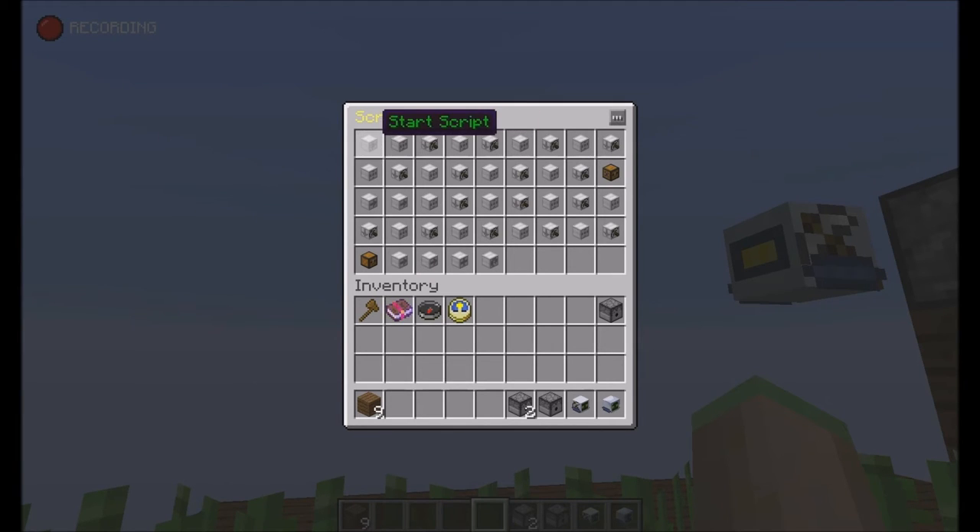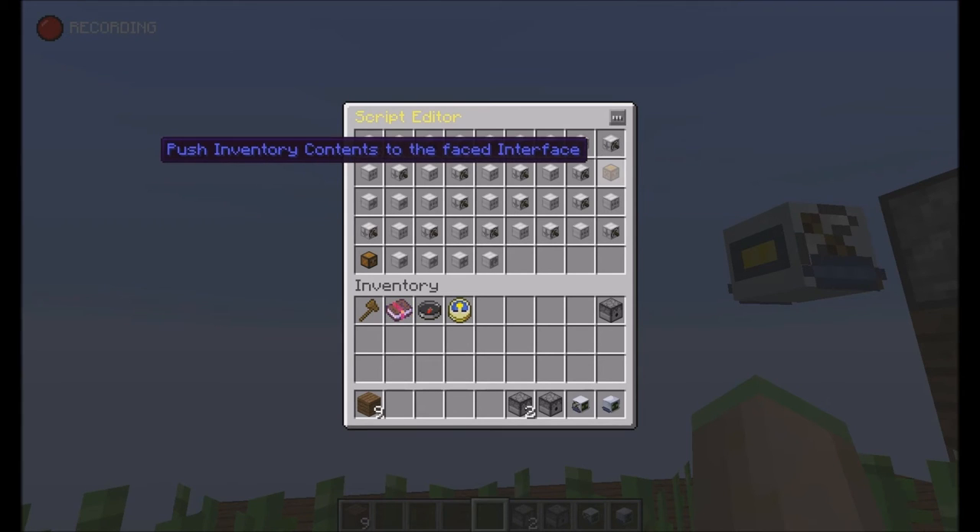All he's doing is: start, then move forward, then dig down, move forward, dig down, move forward, dig down, and so on, until he reaches the interface on the other side where he pushes his inventory contents to the face interface.